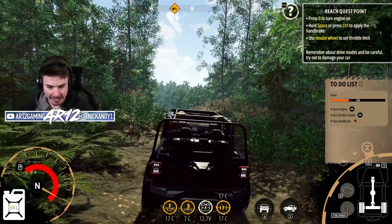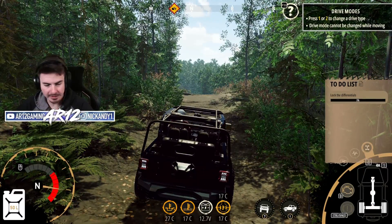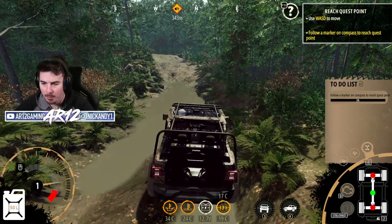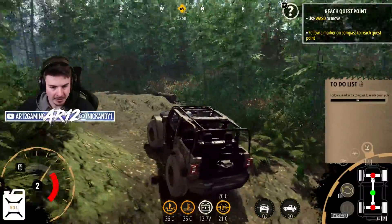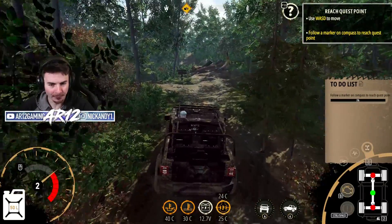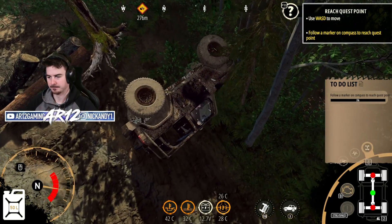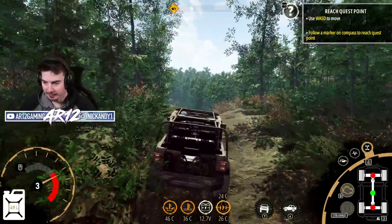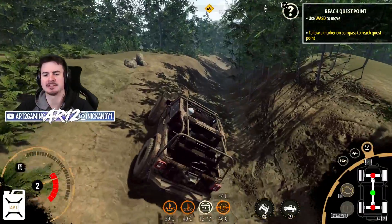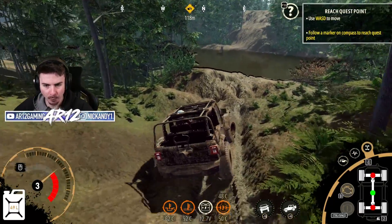Yeep Rancher — that's really cool. So I press B, I turn the engine on. Very cool. Use throttle limiter — press one or two to change drive modes. I'm going to try this in rear wheel drive to start. You can limit your throttle so you don't go flying straight through the environment. Follow a marker on the compass to reach the quest point. So I've got to go that away. Look how dirty this thing is. You can definitely tell it's not like SnowRunner, but it's still pretty cool. So now I've got two possible ways I can go — I could either go the easy way or make my life difficult.